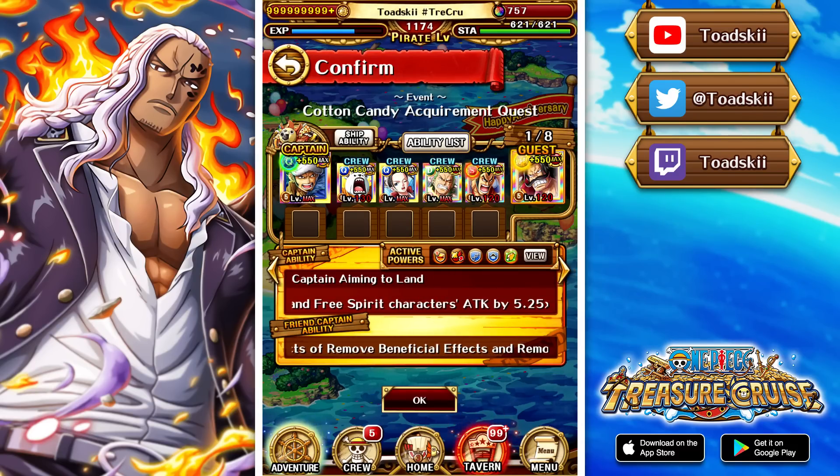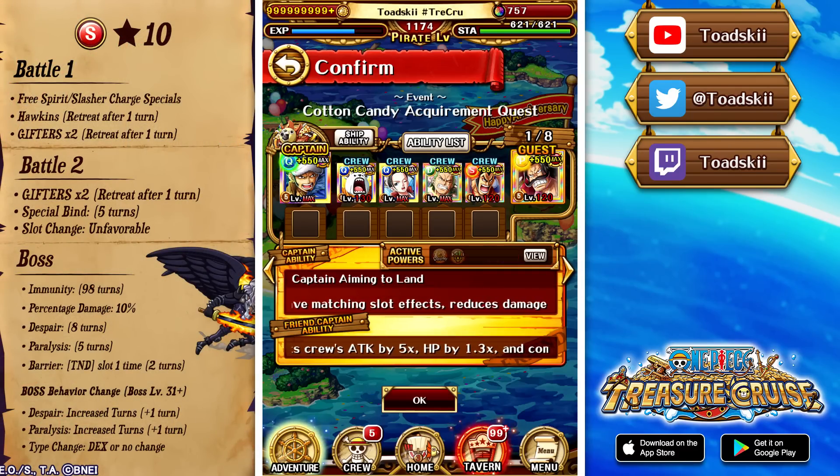Let's look at the strength version of the Kizuna, which is the first boss you'll be taking on. You want to build your team around free spirit and slasher characters. In stage two, we have to deal with special bind, which is why we have Beppo on the team. His double special will allow you to get a full board of tandem slots and get around the special bind to give you chain-related stuff. You can also activate the super tandem of Law with that activation, which should give you enough damage to get through.